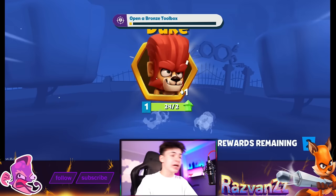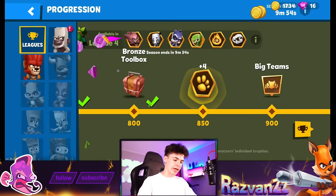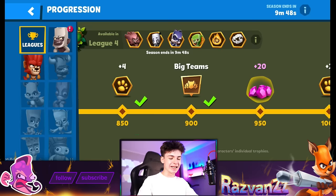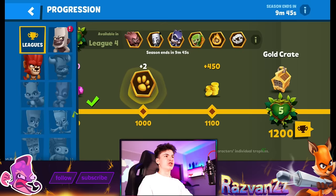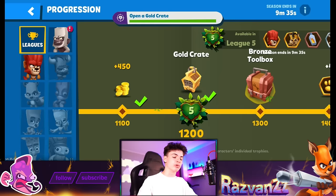We're really close to getting an emerald crate or a gold crate, from which you can actually get a character. Maybe we just get lucky — let's go get the gold crate right now and see what happens. We end up getting Duke — okay, fine.